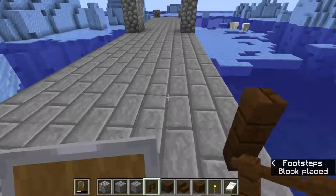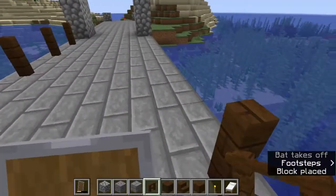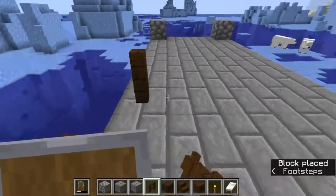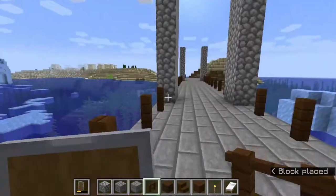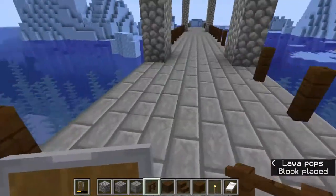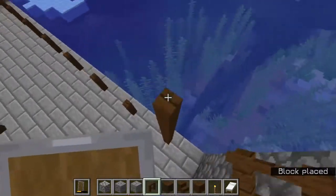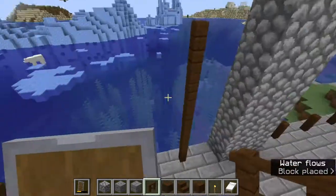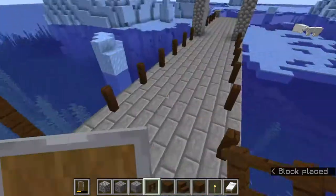Now I'm going to take these dark oak fences and put them every other block. You can see right here how I'm doing this — I'm doing that to all sides of the bridge, every end of the bridge. After that we're going to build the poles up in a descending order — I'm doing one less block every time I go down the poles, so you can see it when I zoom out.